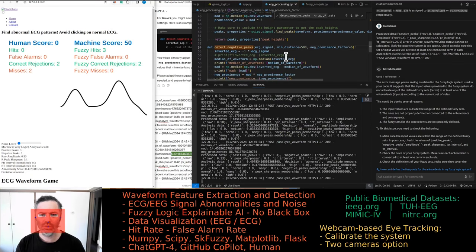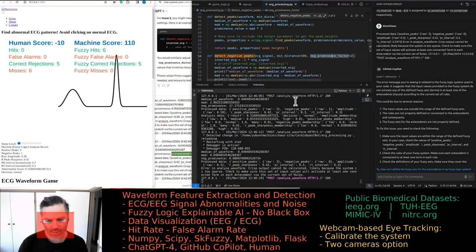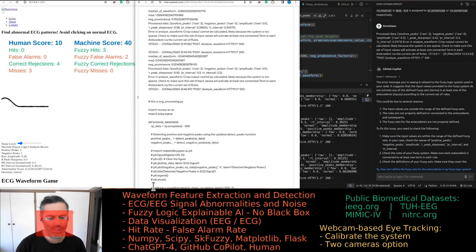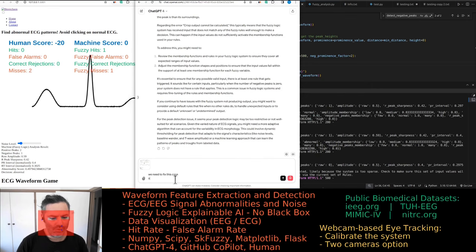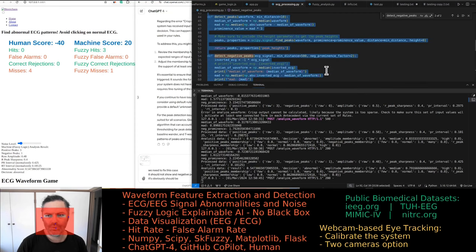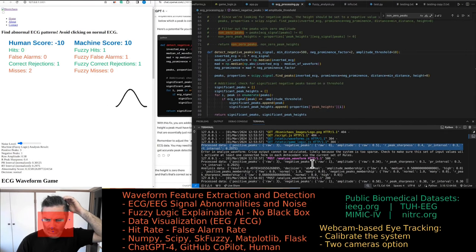Something is wrong — should the negative prominence threshold be a negative number? The threshold number should be smaller because negative peaks are generally smaller. The negative prominence should perhaps be a negative number. We need to fix this case: it should not show a negative peak count of one; it should be zero. Here is the relevant code — the height is zero there, and that's correct — so why is it still returning one?